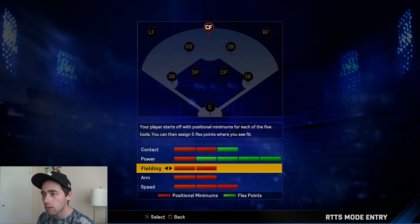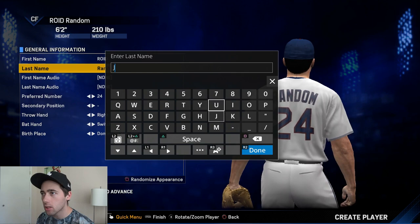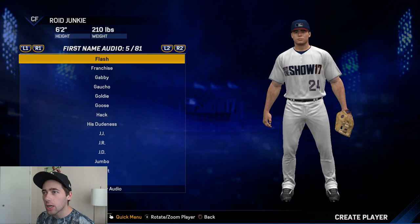Gotta put the power full blast — 100% — when it comes to the Junkie. I'll accept the fielding and speed for now. I just tried to make my Diamond Dynasty player look like Barry Bonds and people liked it, so here we go. I'm kind of excited to do this — I've been wanting to do a Road to the Show for a while.